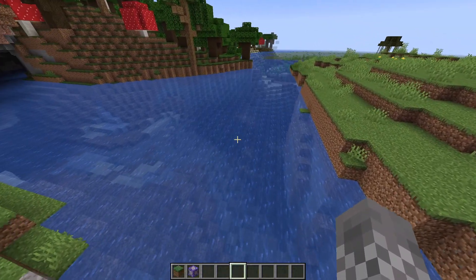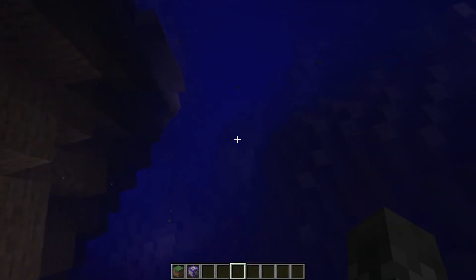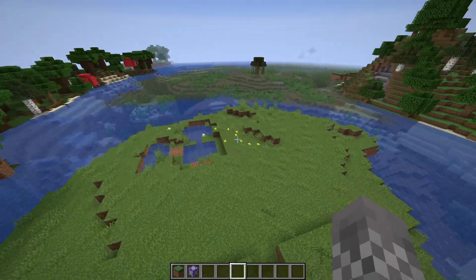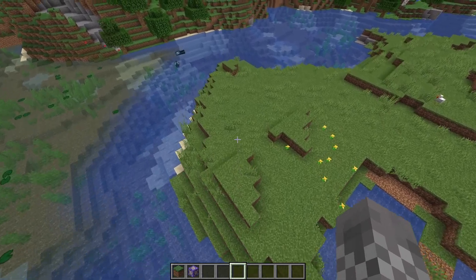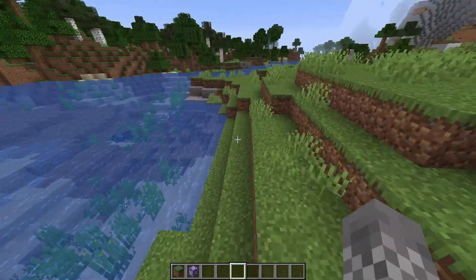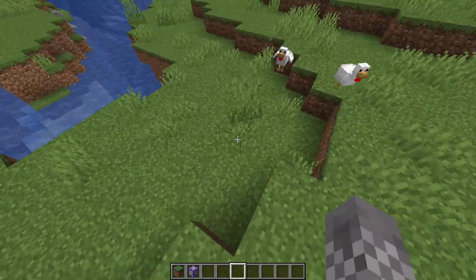Long story short, the new snapshot for 1.17 adds some incredible looking caves — just look at this lake. And it also increases the height limit, or rather the depth limit. So it seems to me like the perfect opportunity for some new materials, weapons, and tools. Maybe they're actually going to add that on their own, maybe they're not, but either way I'm here to do it for them.